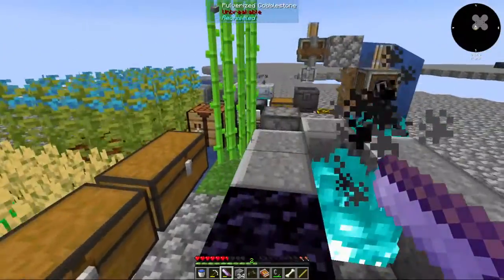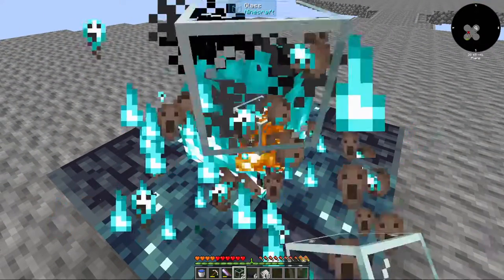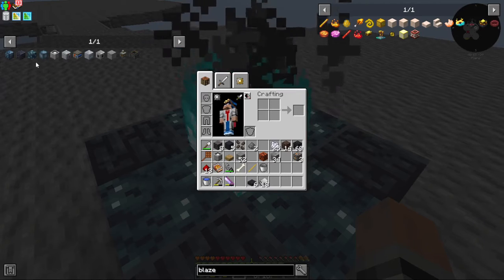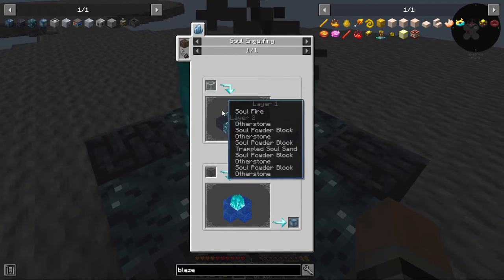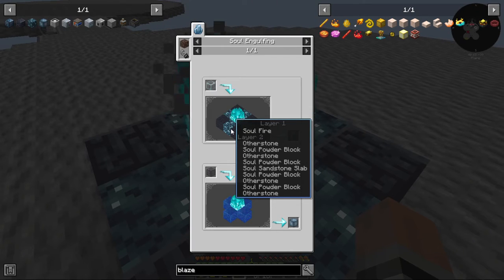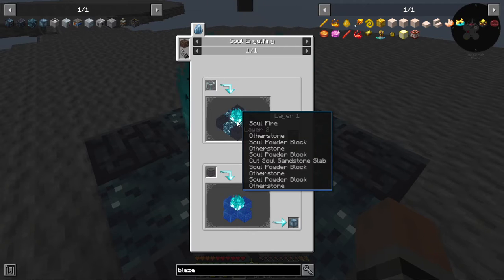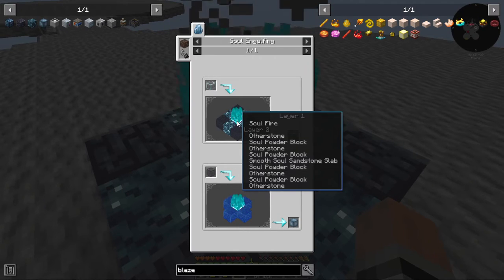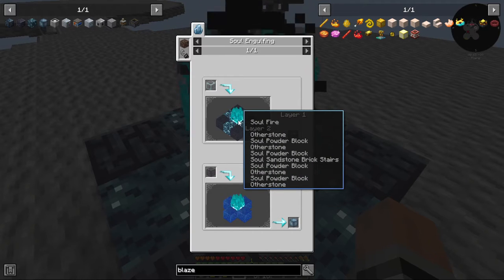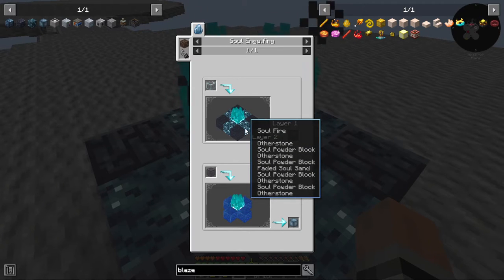I feel like I could just get the material generator already. Time to starve. So now we should be able to... Hmm? Other stone. Soul butter block.